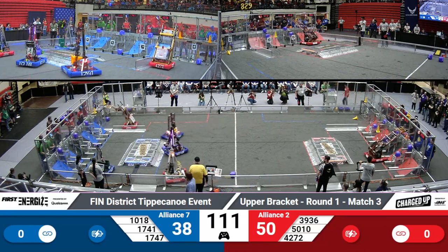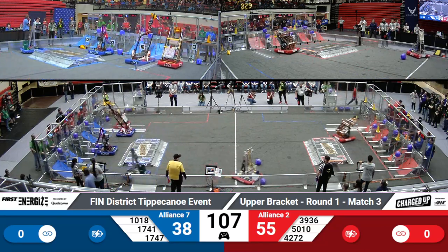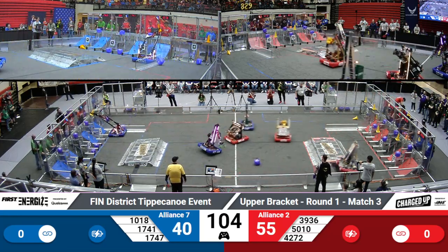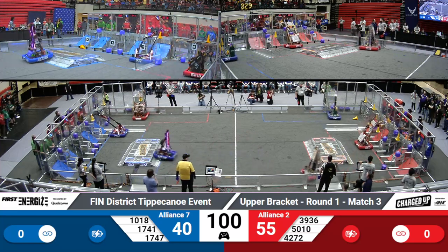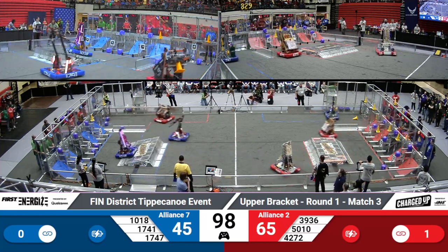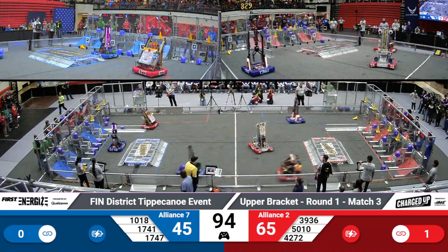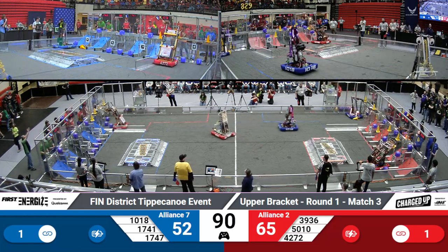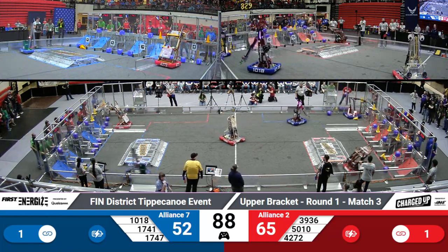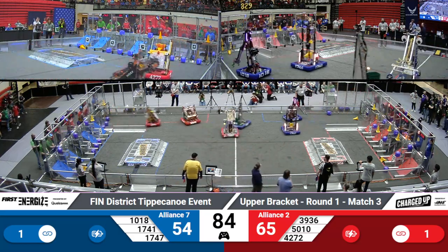10-18 making a quick jump over the charge station and back yet again, knowing that's the quickest route back between their destination and where they want to go. 50-10 making bumper contact throughout the center of the field — that's allowed as long as it's kept to a minimal. 1747 making use of their charge station and making their way over to the grid to score a cube in the bottom part of their grid, scoring two points for their Alliance. Scores 52-65 at the moment, but many a time remaining in the match.